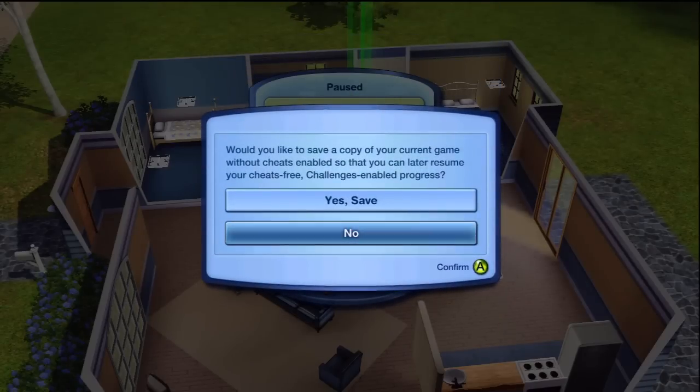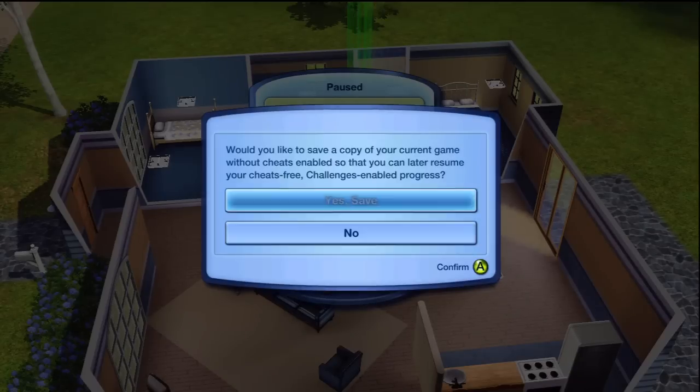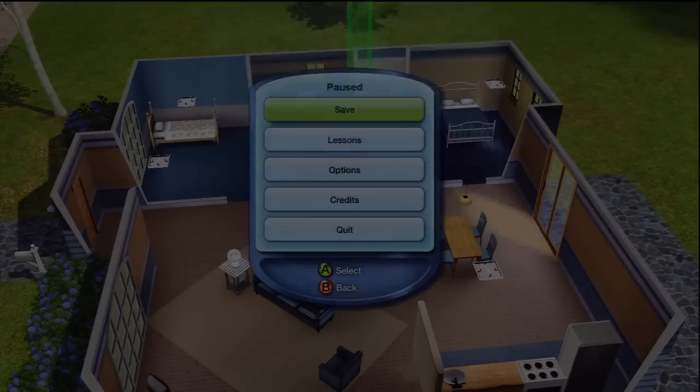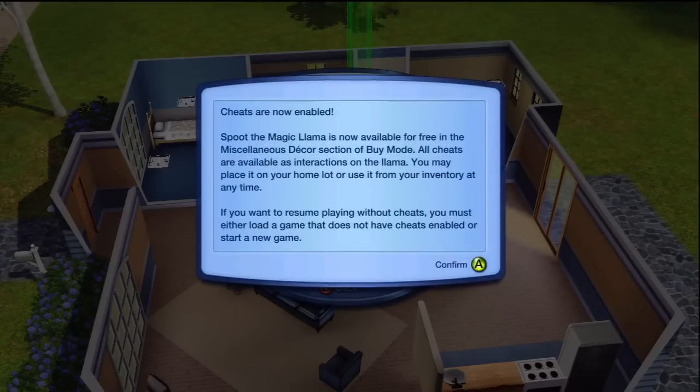Then it's going to ask you if you want to save a copy or not. This depends on whether you want to continue playing and unlock achievements. If you say yes, it's going to save two copies of your game — one cheating copy and one non-cheating copy. In this case I don't really care, so I'm going to say no, but you may want to say yes.